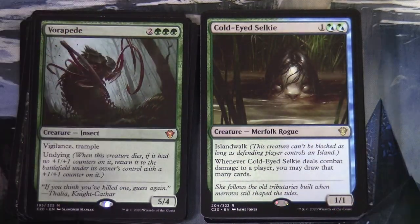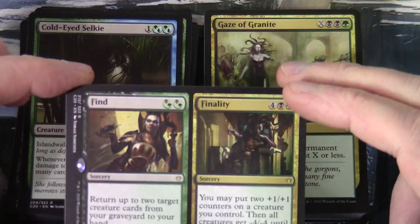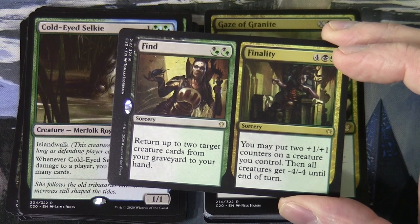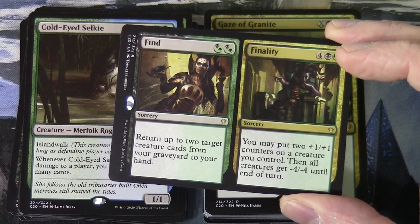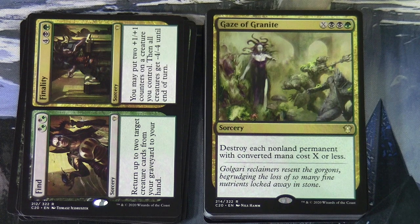Cold-Eyed Selkie is two green-blue hybrid, a 1/1 Merfolk Rogue with islandwalk — whenever it deals combat damage to a player, draw that many cards. Find//Finality: Find is blue-green hybrid and returns up to two creature cards from graveyard to hand; Finality is four and black-green, puts two counters on a creature then gives all creatures minus four/minus four. Gazes of Granite is X black-green sorcery — destroy each non-land permanent with CMC X or less.